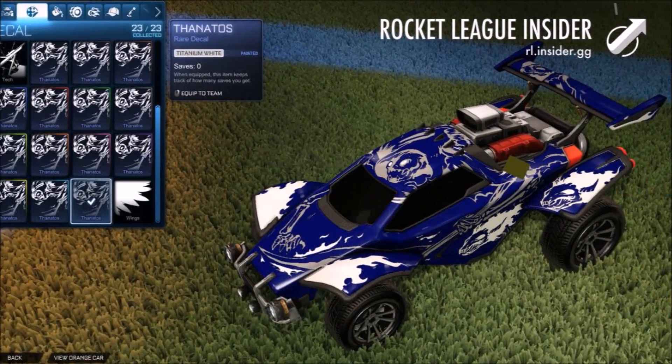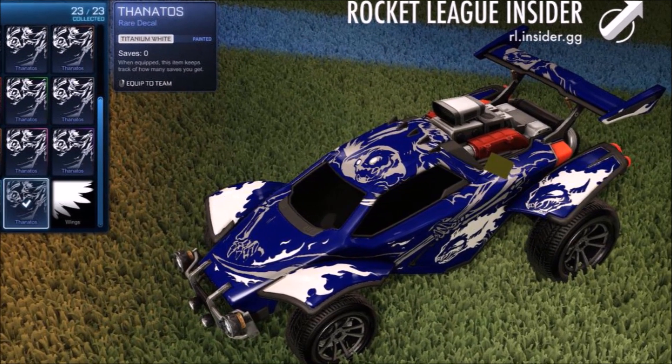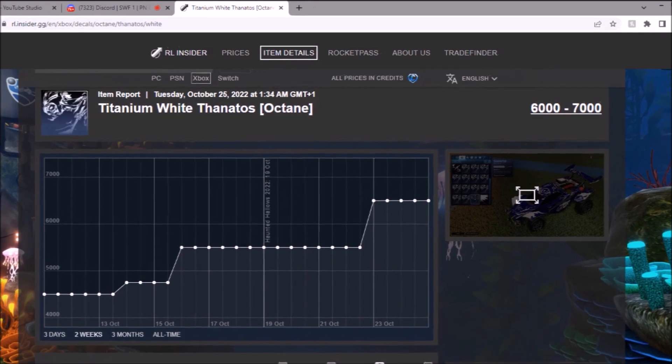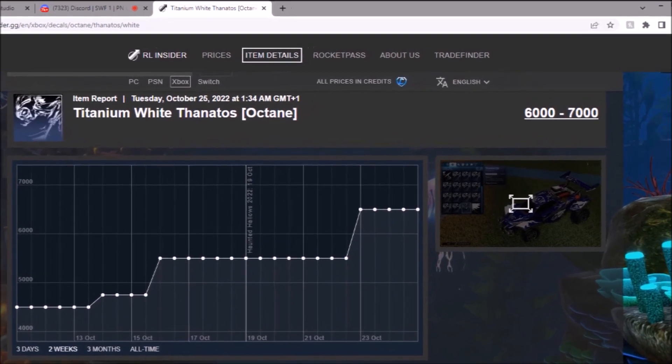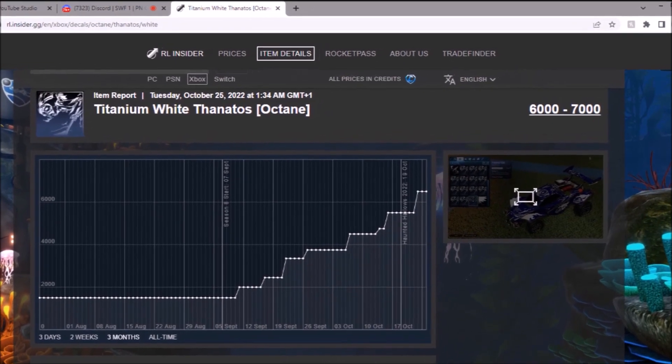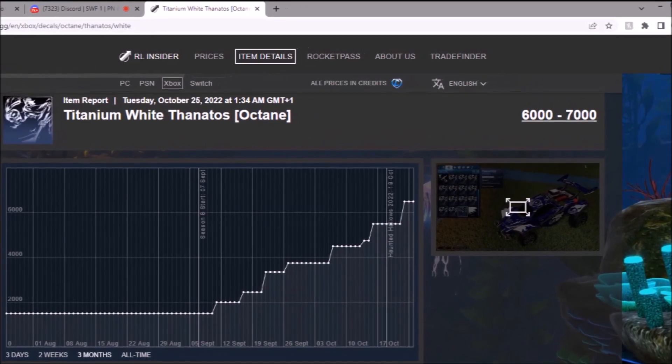And then Titanium White, which — to be honest — some of the other colors are more surprising. This thing is 7,000 credits at max, and that's over the past two weeks. Look at that — Halloween special decal, this thing has been skyrocketing. Full-time graph — look at those jumps. 500 apiece every single time. I am so, so gassed right now.